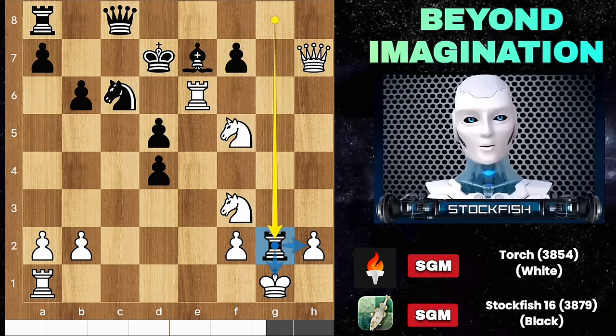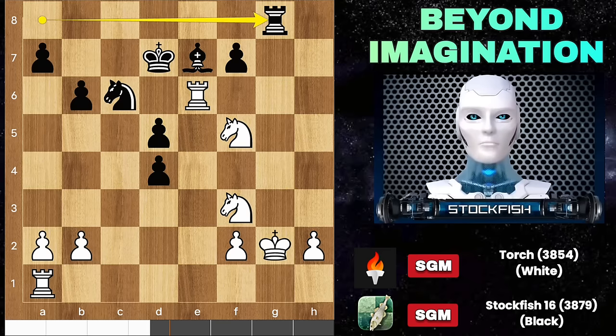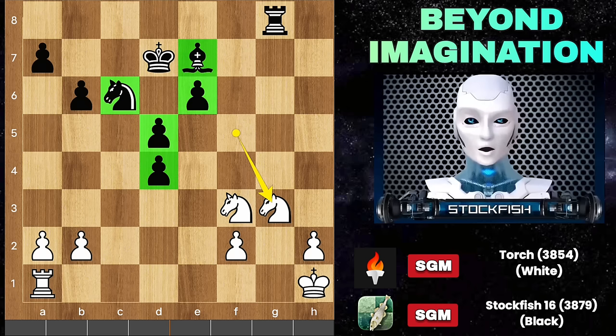Rook takes g2 — sacrificing the rook. If you capture it, then queen g8 will forcefully exchange queens on g8. Check, pawn takes rook, knight g3 — and that's it. Black has a great center and is completely winning the game.